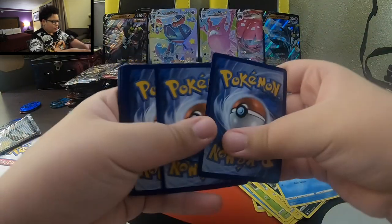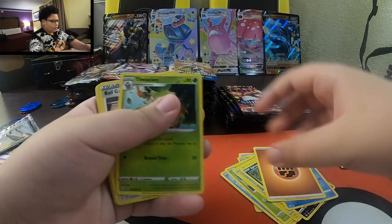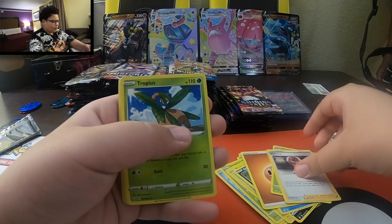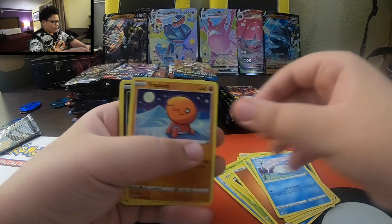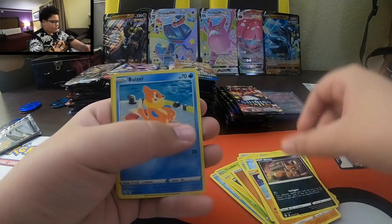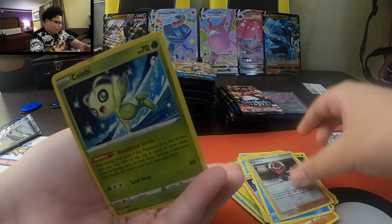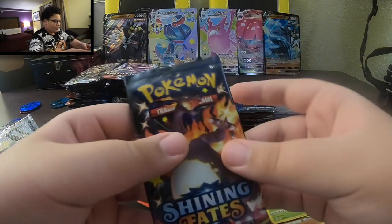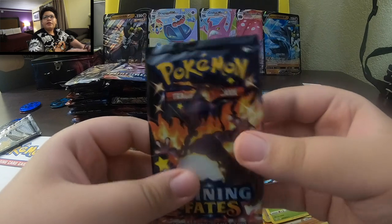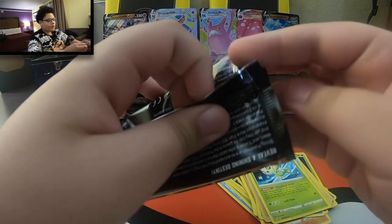All right, here we go. Four to the front. Energy card. Thwacky, Ballguy, Tropius, Glossflare, Snom, Trapinch, Nickit, Buzil, a Reverse Holo Ballguy, and a regular rare non-holo Celebi. This pack's pretty heavy. Remember, guys, to stay tuned to the end. I still have a special event at the end after all of these pack openings.